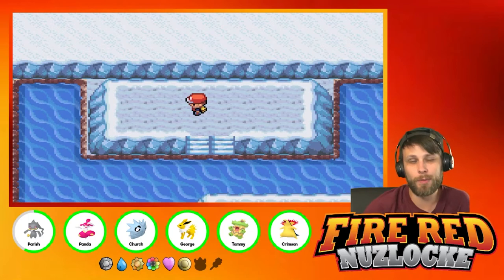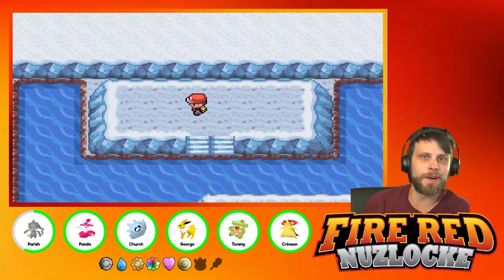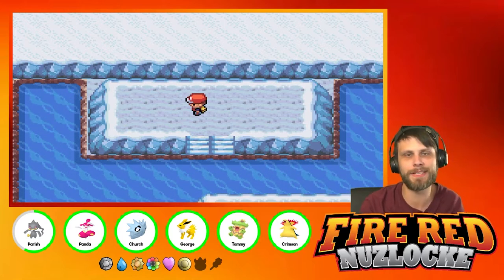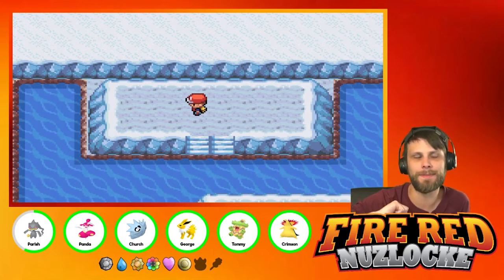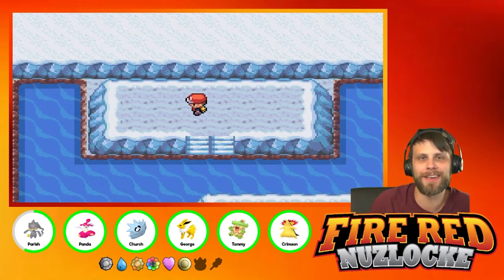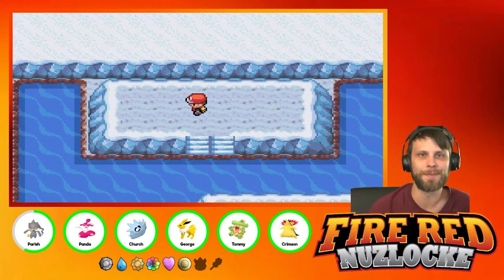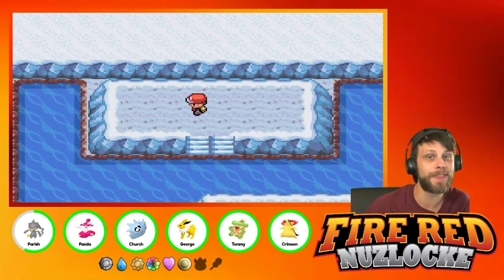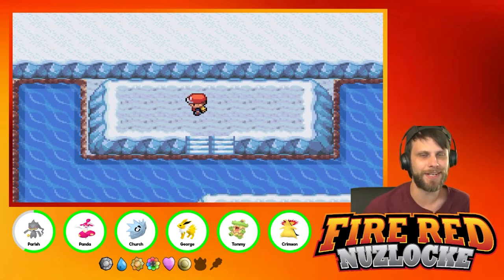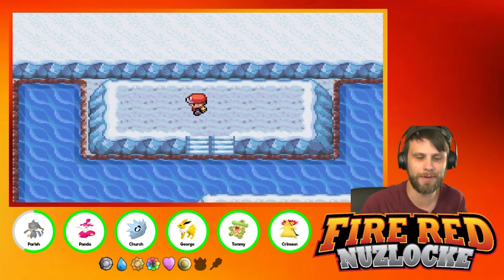What is going on everybody, welcome back to another episode of our Pokemon Fire Red randomized Nuzlocke. Yesterday we had an amazing episode — we picked up our first legendary Pokemon. I won't spoil what it was... just kidding, it's Lugia! We got Lugia, we Masterball'd it, it's sitting in the PC waiting for us to swap it out. I don't know what yet — I really like our team, but I do have a hunch as to who I'm thinking. We'll talk about that in a minute.